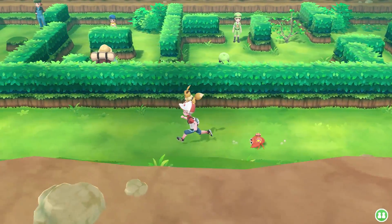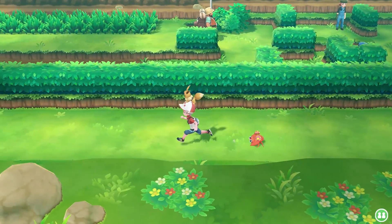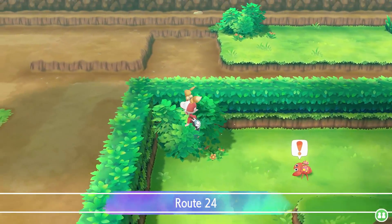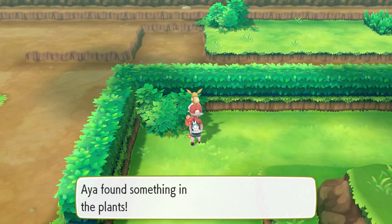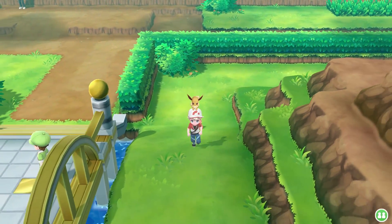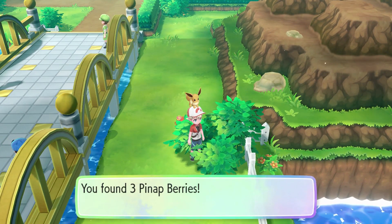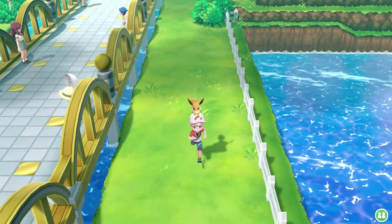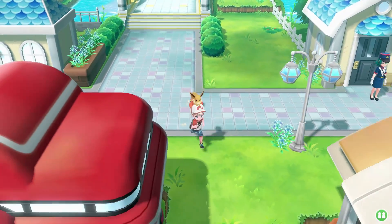If I have a rare candy I'll go ahead and use that before the gym. Let's take the shortcut back to Cerulean, and on the way there are quite a few berries to grab. Let's make sure we get all those we can - there's a raspberry here that Aya finds for us. We've got some pineapple berries as well. Let's go back, heal up, and go do the gym battle.